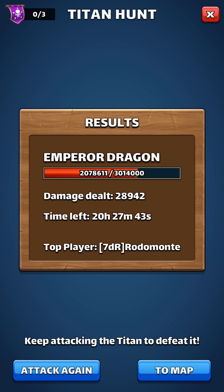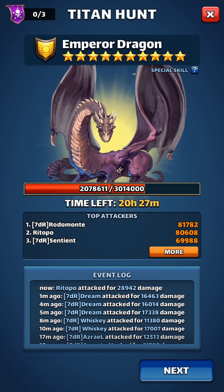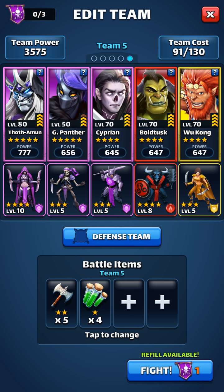You might say, 'Rit, you have some really good characters — I don't know if I can do something like that.' Hey folks, you need to contribute to your team. I'm going up against a 10-star Titan. If you don't have all the goods to contribute that much, I'm not going to say you need to drop to a lower-level guild, but you need to drop to a guild where you can be successful. And then from there, build up your characters.